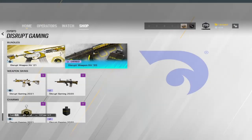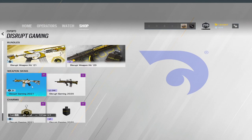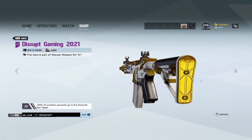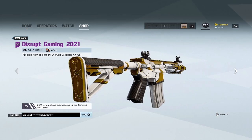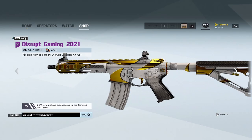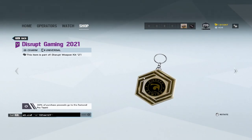It seemed like the LED5 weapon skin was getting a little lonely, so we had to come out with the new R4C weapon skin for Ash. If you're interested in getting your hands on it, check out the in-game store, go to the eSports section, check out the Disrupt Gaming tab, and get your hands on this skin as well as a new charm.